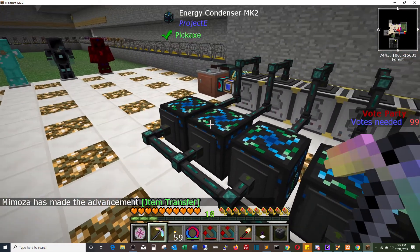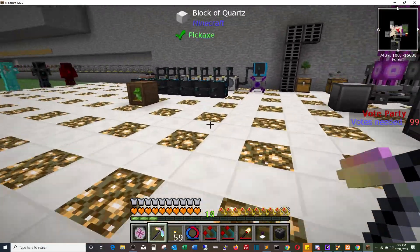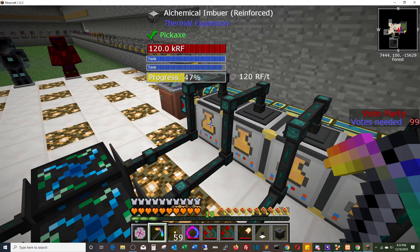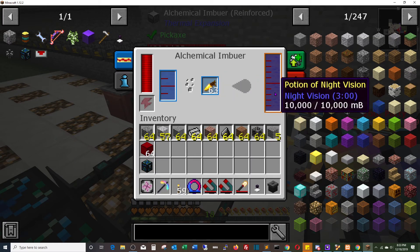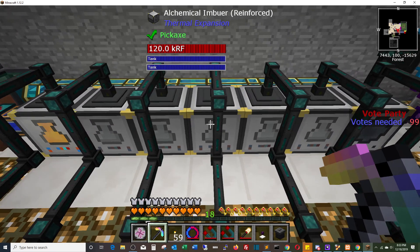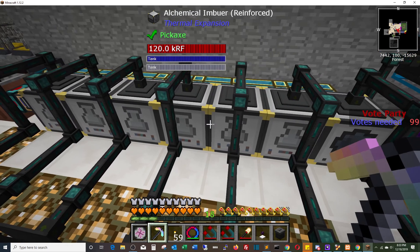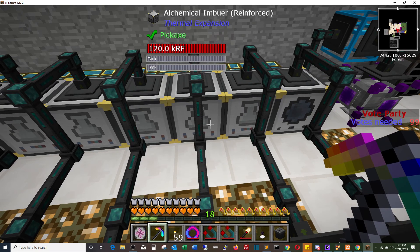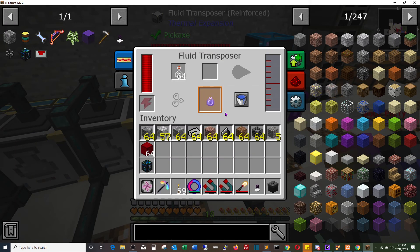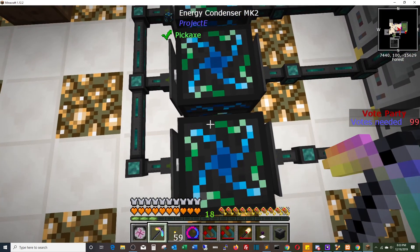Here are the potion generators, which hasn't really changed. We're replicating all the things going into the lingering potion. We're using alchemical imbuers, feeding it with water and nether wart to brew an awkward potion. Then it transfers here, adding golden carrots to make a potion of night vision. Adding redstone makes it potion of night vision extended to eight minutes. That eight minutes version gets a fermented spider eye added for potion of invisibility, again eight minutes. We add gunpowder to make it a splash potion, then dragon's breath to make it a lingering potion of invisibility. A fluid transposer bottles it, then a buffer chest sends everything out to the potion generator crate.